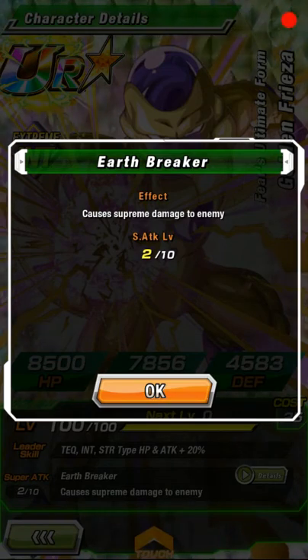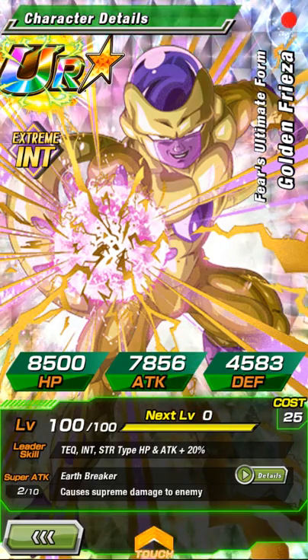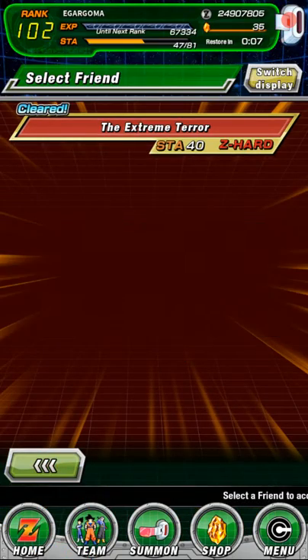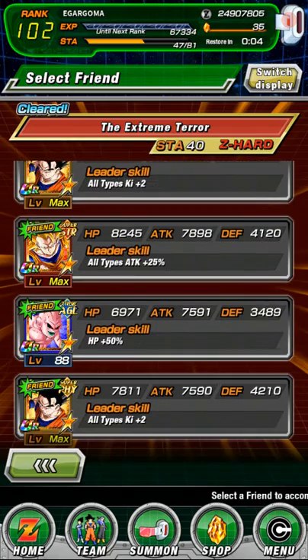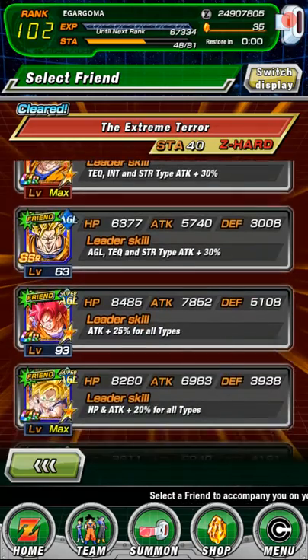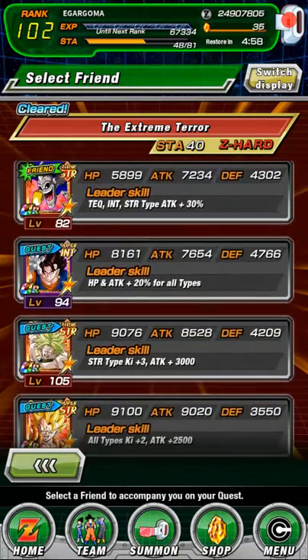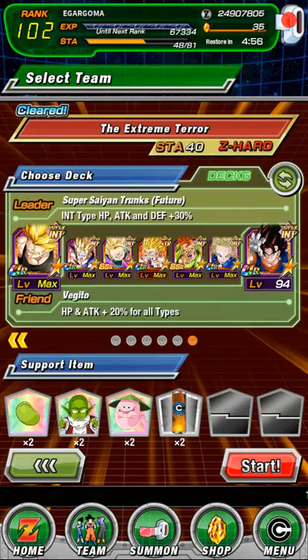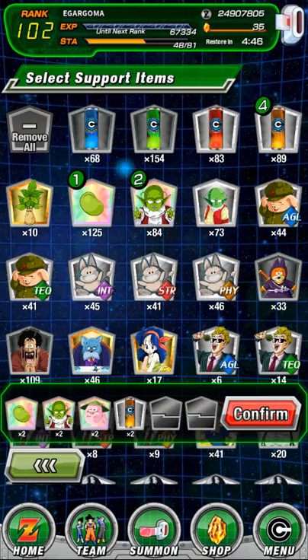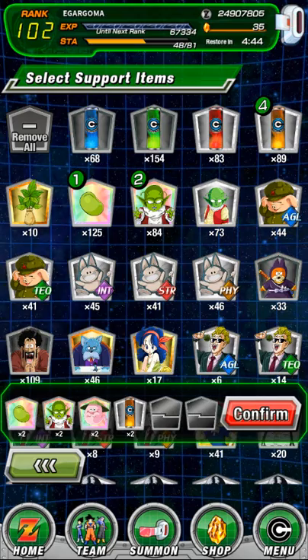We're going to go with Vegeto, because his stats might be slightly lower but we do have Gohan on our team — one-star Gohan — and we'd like him to get at least some of the damage buffs and HP buffs. We don't want him completely left out. So we're going to use Vegeto and swap out that item for Cargo.